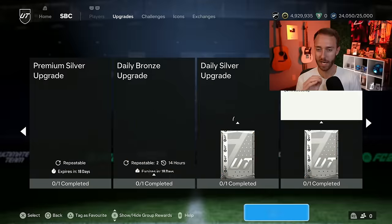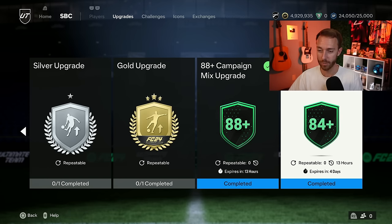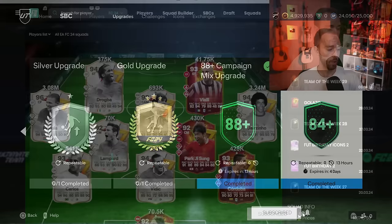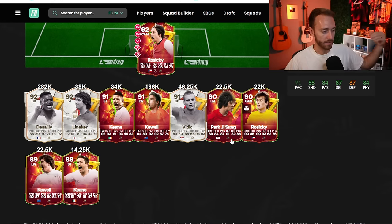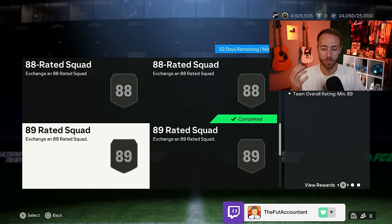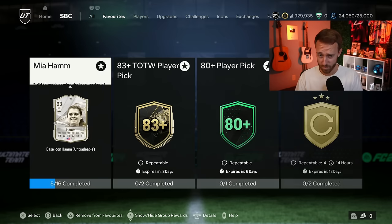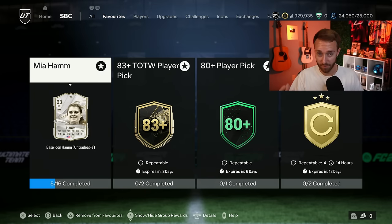Those SBCs are very craftable from the menu grind right now. It doesn't take much effort. The 84 times seven is the SBC that unlocks everything — whether you're trying to do campaign mix upgrades, the icon player pick, the hero player pick, or if you're crafting Dino, Mia Hamm, or one of the other icon SBCs. I cannot tell you how many little bro heroes or icons I've packed. I think I've packed a Rosicky three or four times, a little bro Park Ji-Sung three or four times. They are so packable, especially from this SBC.